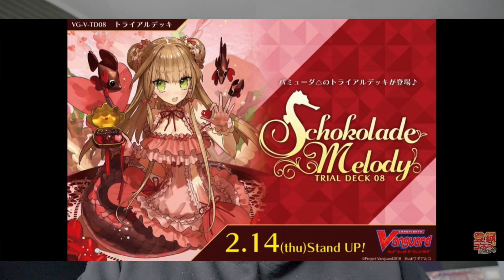They also showed us the art for the Bermuda Triangle trial deck, coming out on Valentine's Day in Japan — which for us means about an extra month or more probably. The card is Chocolade Melody — that's actually Dutch, written in a really odd way — and it's not a card we actually know, which means it's not supporting any of the old archetypes, something we were already assuming. This at least confirms it for the main boss of the trial deck.